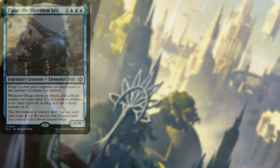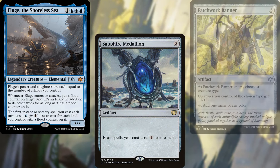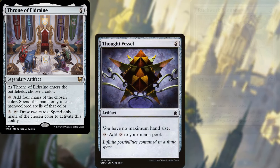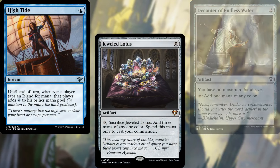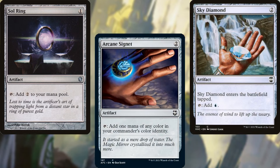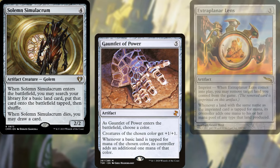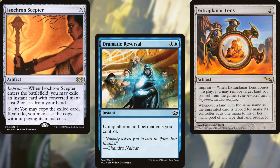Our mana ramp consists of Illuge the Shoreless Sea, Sapphire Medallion, Patchwork Banner, Throne of Eldraine, Thought Vessel, Decanter of Endless Water, High Tide, Jeweled Lotus, Mana Crypt, Sol Ring, Arcane Signet, Sky Diamond, Solemn Simulacrum, Gauntlet of Power, Extraplanar Lens, Isochron Scepter, and Dramatic Reversal. Of course we're running that combo — what else did you expect?